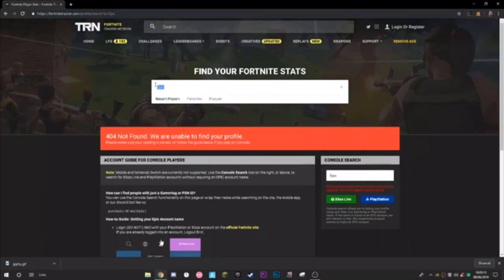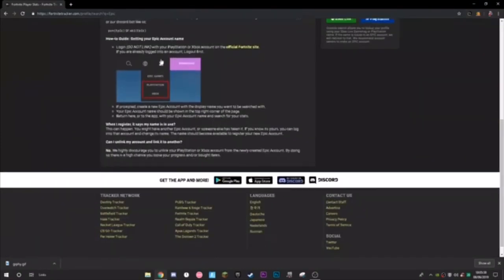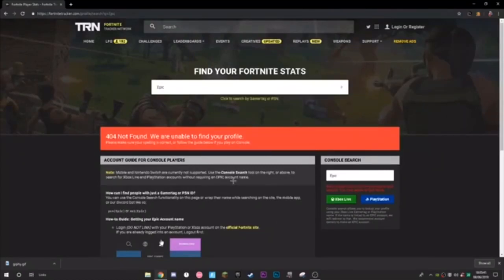If I tried to change my name to 'epic' now, I wouldn't be able to — not only because I don't think you can use four-letter names anymore, but this name alone would be taken. Unless you use Greek characters or anything that tricks the system. Just plain 'epic,' no capitals — as you can see, it is 404 not found. That indicates there is most definitely someone on console or PC who has this name.